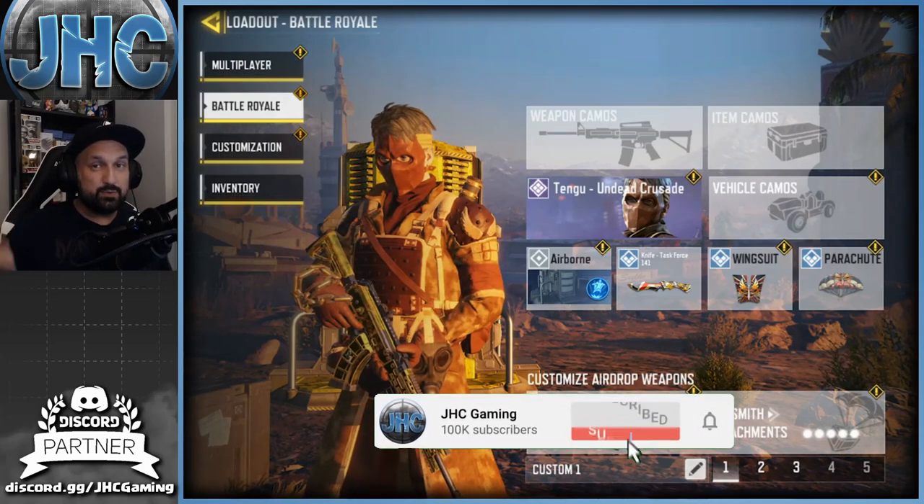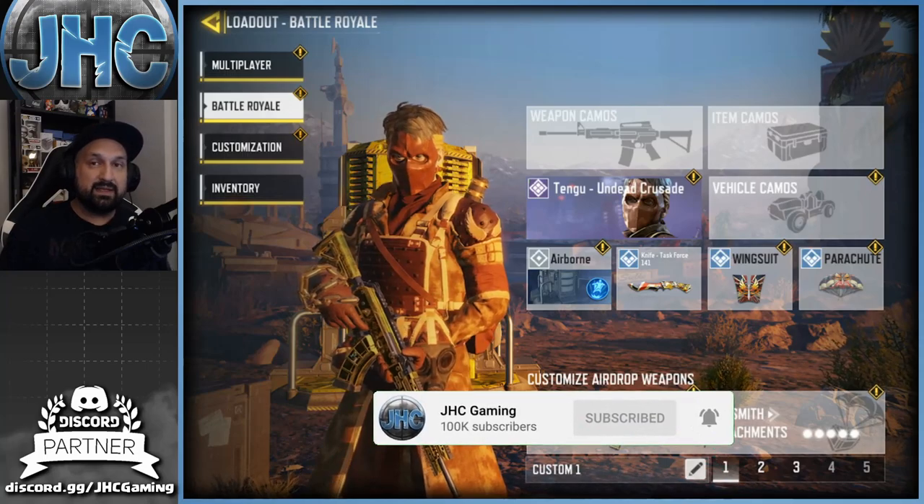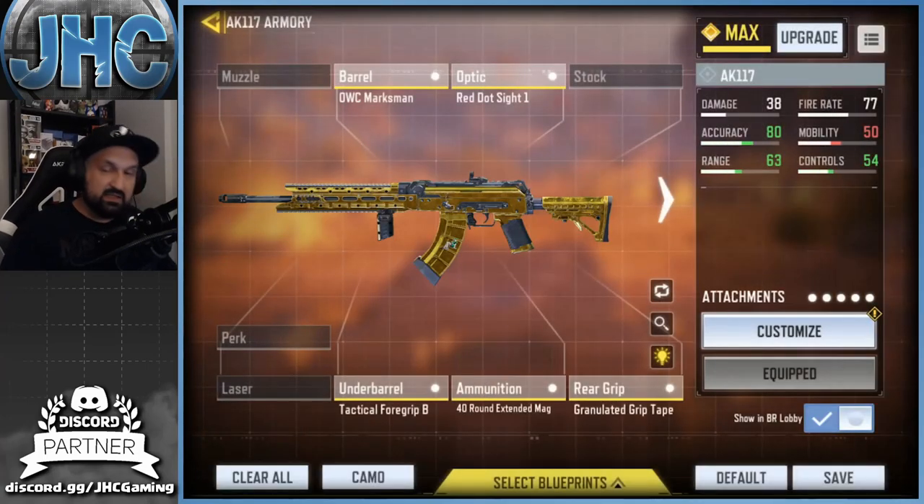Before we start, make sure you guys subscribe to the channel for daily Call of Duty Mobile videos. Here's the gunsmith — you will see the stats right now in green: accuracy is top-notch, extra range always good for me, and control — vertical recoil control and stuff like that. But the more attachments you put on, usually you will lose mobility.